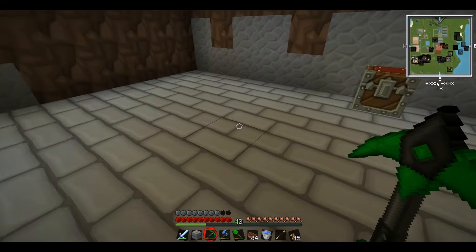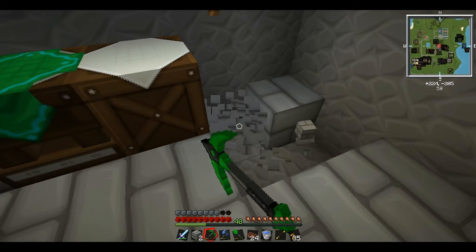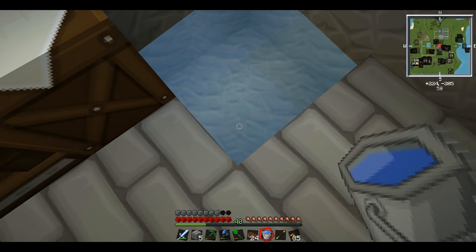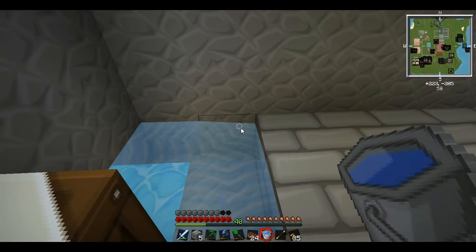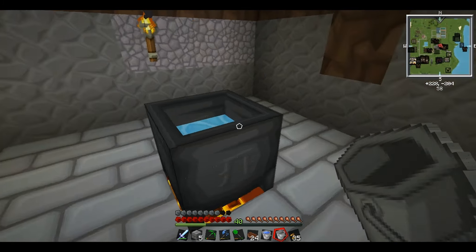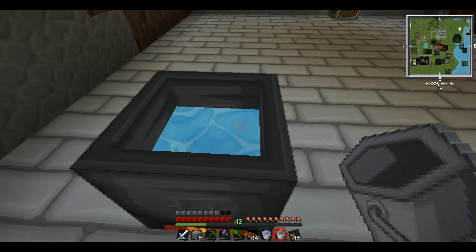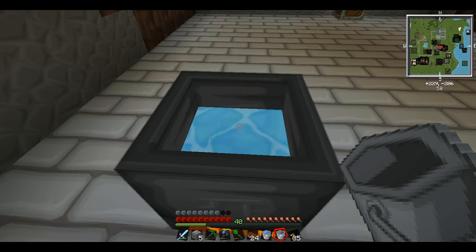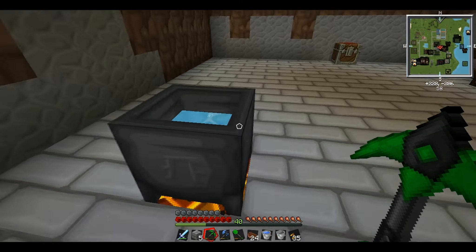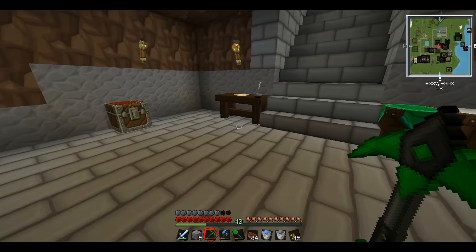We also need a bucket of water, and I'll put a source block down here so we can get unlimited water. This is also a way of getting golems - something else we have to research because that's what this mod's all about. You can see the water, and now it's started bubbling, which means it's hot enough to do recipes in - all good to go.